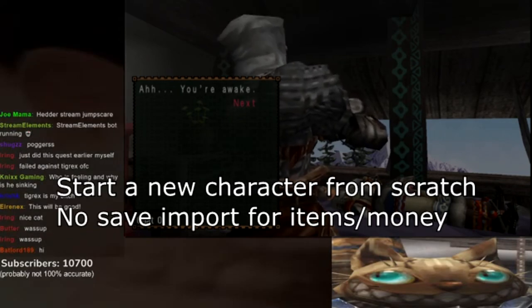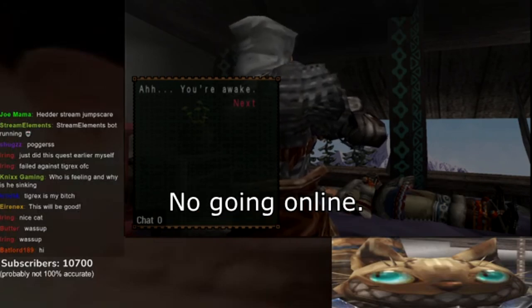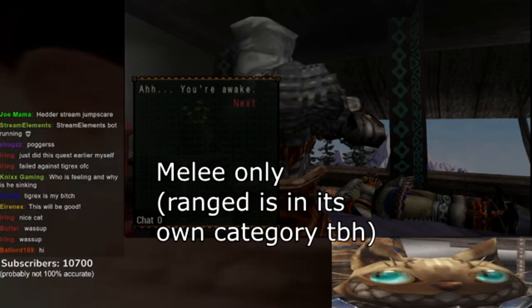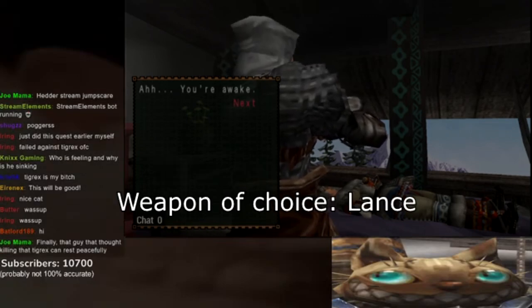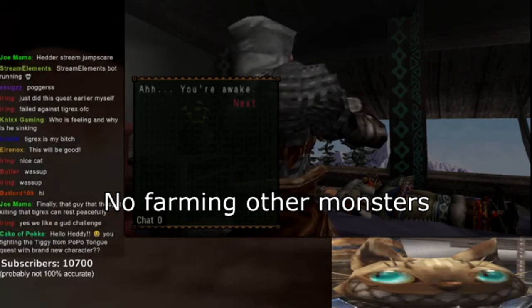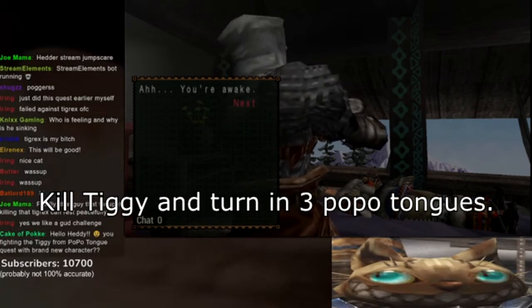I wanted to start a new character from scratch, not using the save import function to get extra items or money. I'm not going to be going online. I'm not going to use a feline comrade. I'm not having any weapon restrictions, but I'm probably just going to use melee weapons — with a ranged weapon I could just use a heavy bow gun and flash him to death. I'm going to try to use lance; I think lance is a really good matchup for Tigrex. I'm not going to be fighting any other monsters in the guild hall — the only guild hall quest I'm going to do is a gathering quest. And if I can, I want to try to kill Tigrex and clear the quest.